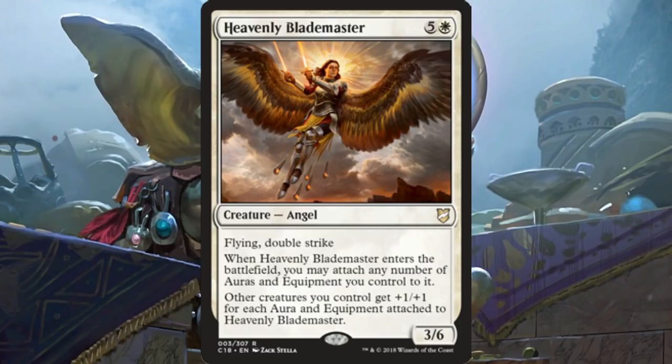Blademaster is six mana — five and a white — for a 3/6 angel with flying and double strike. When it enters the battlefield, you may attach any number of auras or equipments that you control to it. And then there's more text — really good text: other creatures you control get +1/+1 for each aura and equipment attached to Heavenly Blademaster.